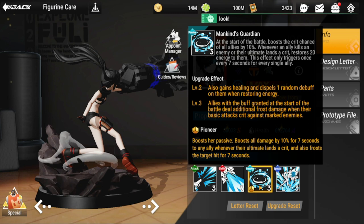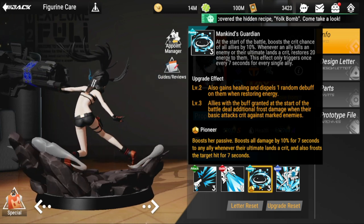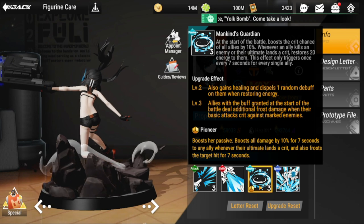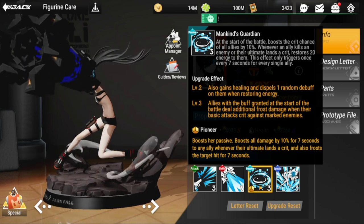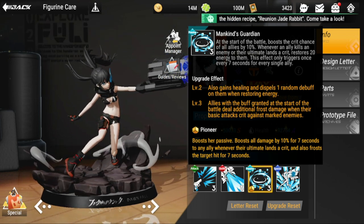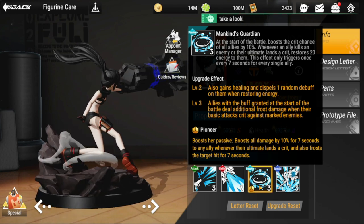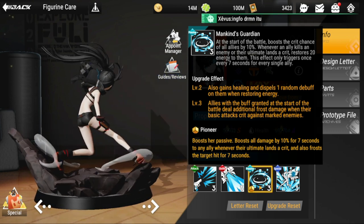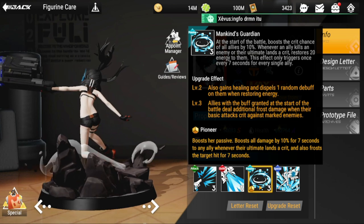Moving on to her passive, Mankind's Garden: at the start of battle, it boosts the crit chance of all allies by 10%. So aside from boosting figures in her line, she boosts everybody's crit chance by 10%. Whenever an ally kills an enemy or their ultimate lands a crit, it restores 20 energy to them, which is nice.